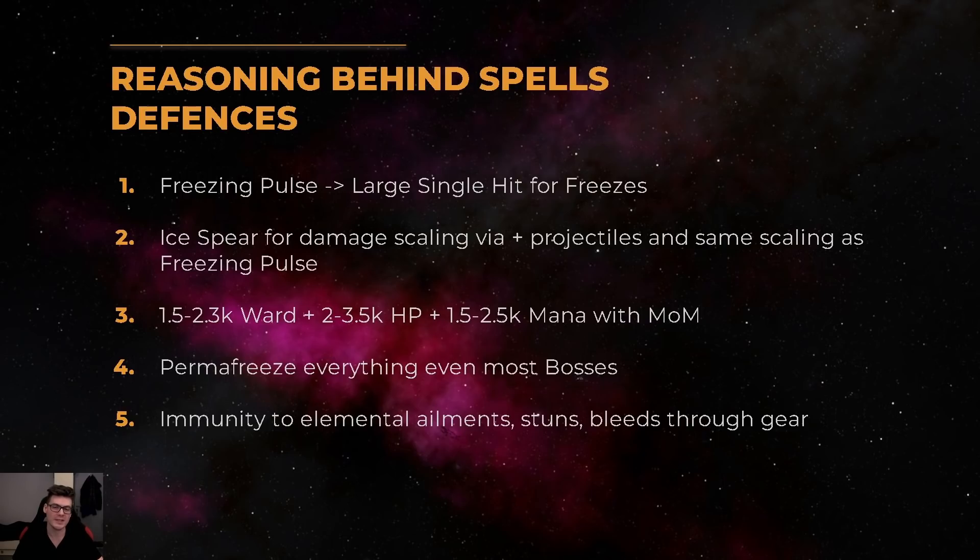For the main spells you can use whatever you want. I use freezing pulse and ice spear — freezing pulse has a big single hit to freeze enemies, and ice spear scales with the same damage types. We can easily scale projectiles via Dying Sun and the Deadeye ascendancy, which we get through the new jewels. The defenses look pretty weak with small numbers, but as you can see in the simulacrum video, we freeze everything permanently except bosses. Those roughly 6k HP in total are good enough for most one-shots. The build is immune to all elemental ailments via Purity of Elements, immune to stun, and immune to corrupting blood if you have the gear for it.